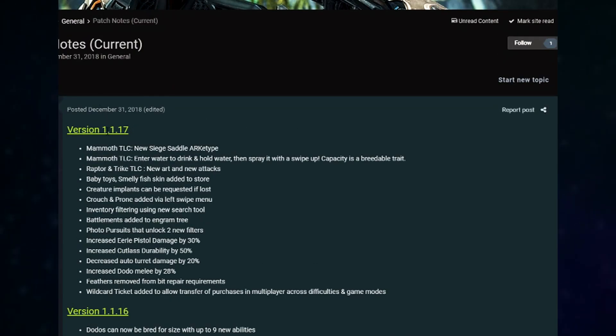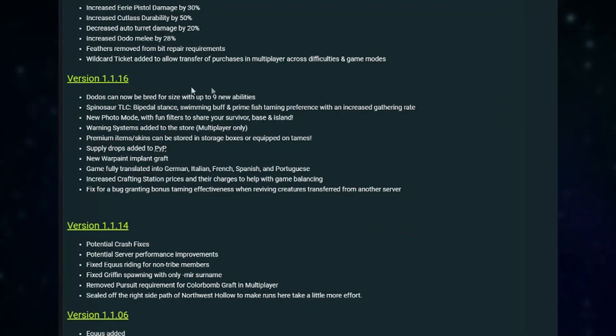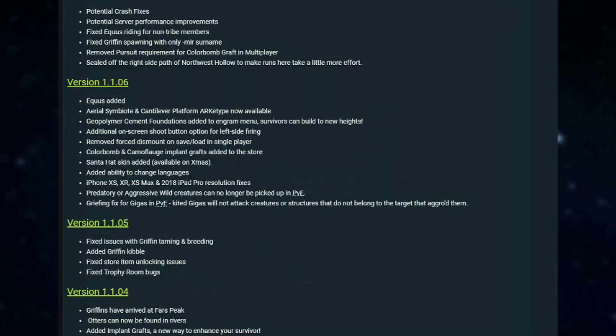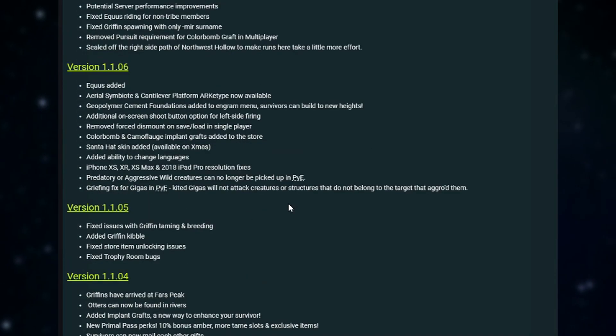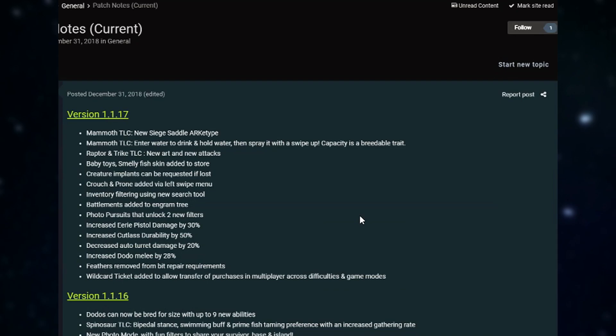Everything in version 1.1.17 is what's new; everything underneath that has already been released to the game previously. Those are mostly optimization changes. The link to the full patch notes and the trailer will both be down in the description.